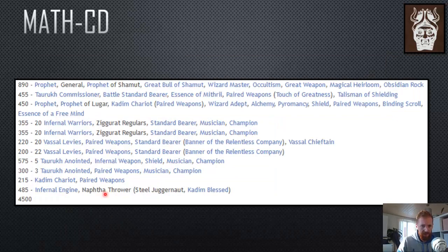My new list: I decided to keep the Great Bull of Sharmut, gave him the Magical Heirloom to gain one spell. The Adept took Essence of Free Mind. I moved back to something I'd played before — a Commissioner with two-up, five-up, Touch of Greatness, but open. I like having something against parry, which the ID might suffer against since we don't have much paired weapon. The defense is okay — not the best, but I like the slightly better damage output.